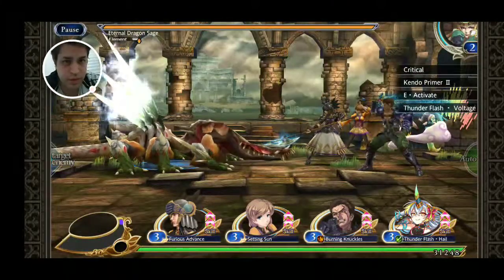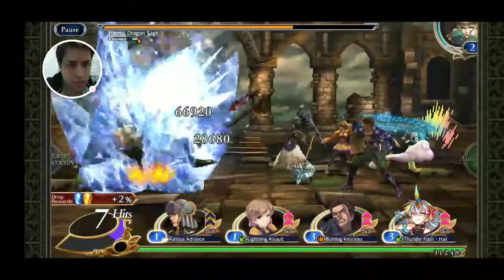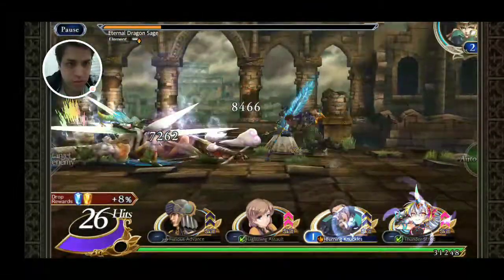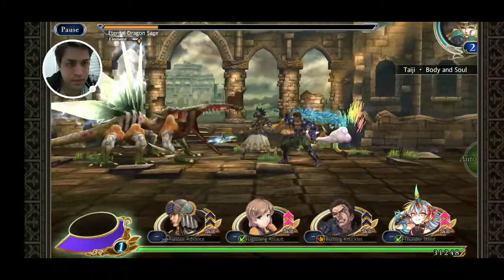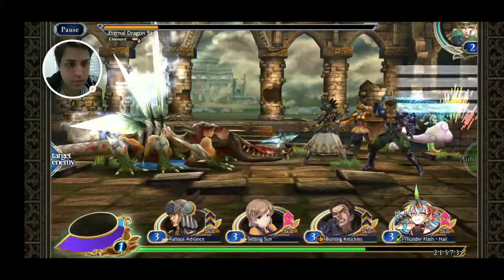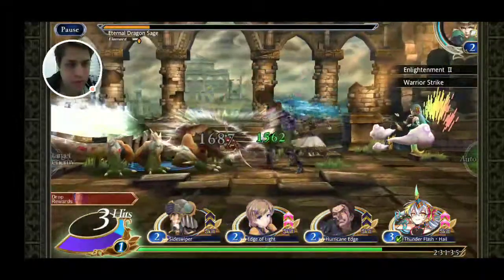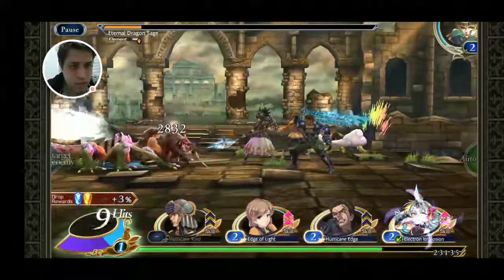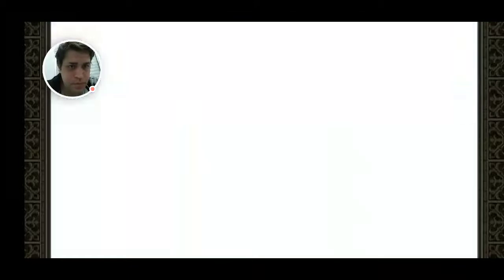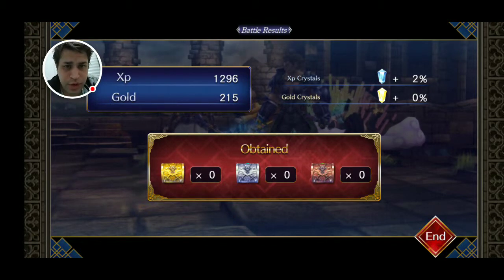It's a dead Zombie Dragon and he's strong to non-elemental attacks. He didn't inflict any debuff — I thought he would cause poison, but at least he didn't. He's dead because Nibelung Valeste is strong here, using the Vorpal Blade.